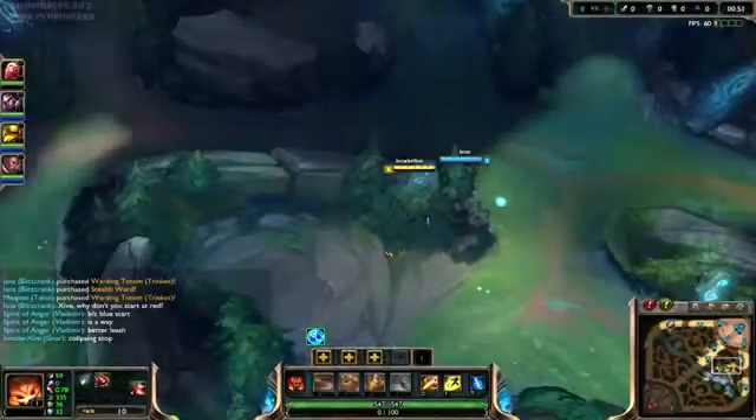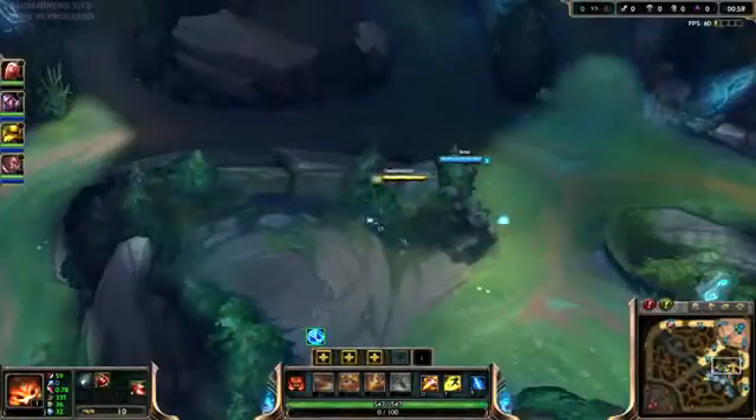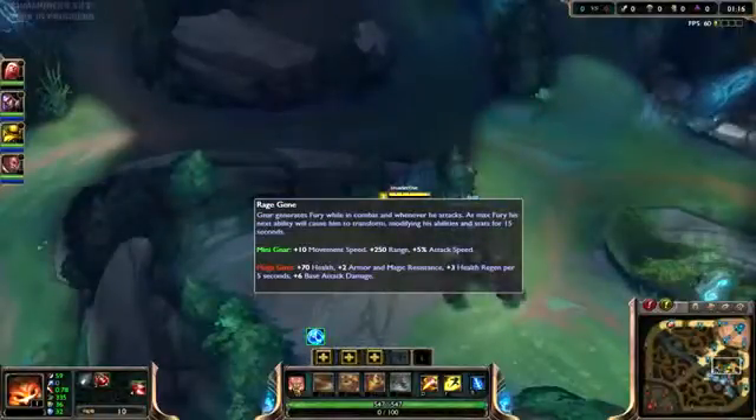Gnar has a really cool gimmick in which he is able to transform into a bigger, monstrous version of himself. There's the mini Gnar, which is your default mode, and the mega Gnar. The mega Gnar gains a lot of bruiser and tank abilities, while the mini Gnar is more mobile with longer range auto attacks and more attack speed.